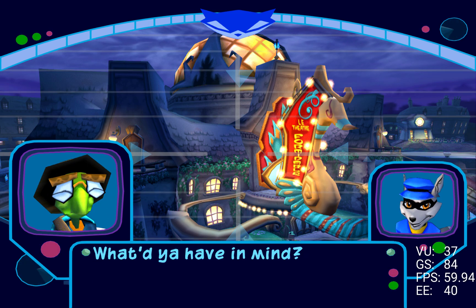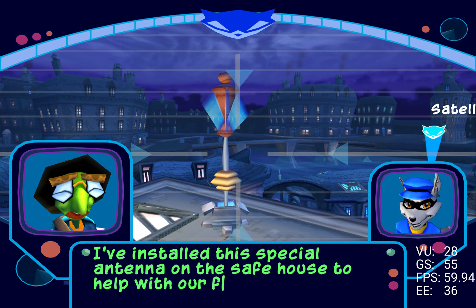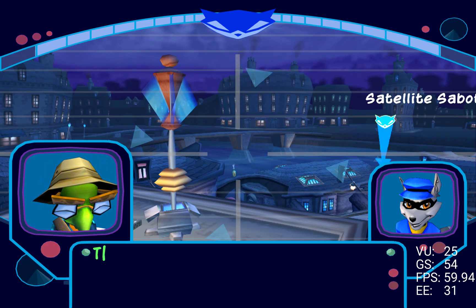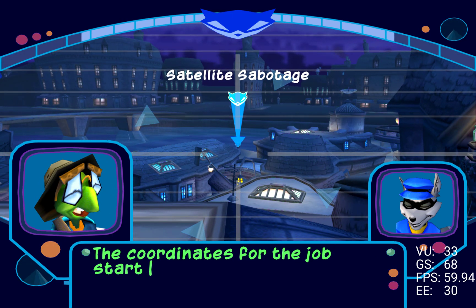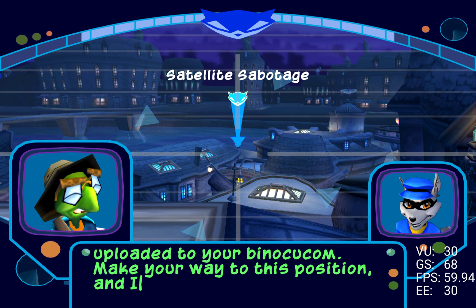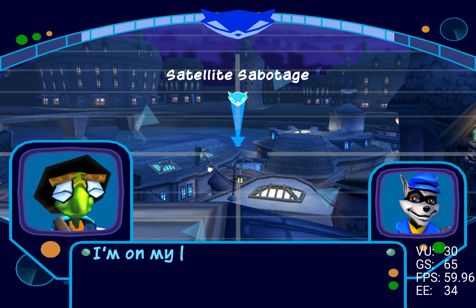What do you have in mind? I've installed this special antenna on the safe house to help with our first job — hacking into Dimitri's satellite array. The coordinates for the job start beacon have been uploaded to your binoculars. Make your way to this position and I'll give you a full briefing on our objective. I'm on my way.